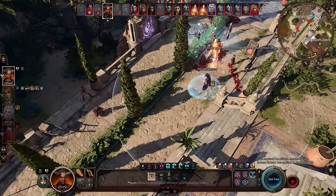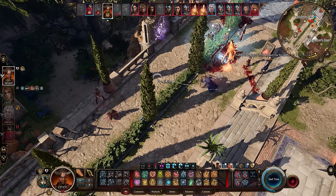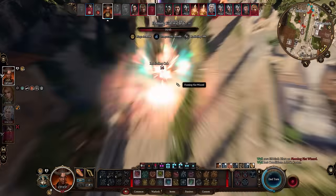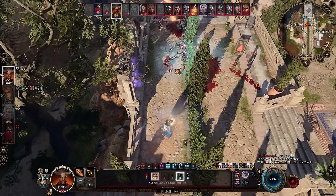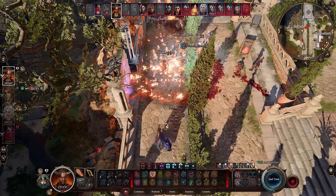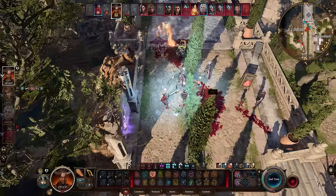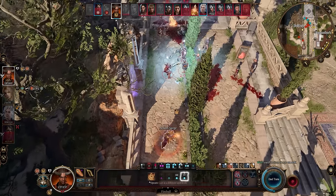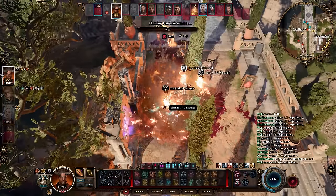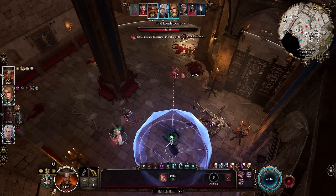Machine gun is definitely an understatement for how this build performs. At the start of a fight, activate the Arcane Battery and cast Haste on your character, increasing your actions to 2. In the first turn you already have 3 attacks. On the next turn you get 4 full casts: 2 from your main actions including the Haste bonus action, then use Quickened Spell to make Eldritch Blast consume your bonus action for a third cast, then press Action Surge from Fighter for a fourth. You can use any spell you want for that last slot — another Fireball, another Eldritch Blast — absolutely destroying everything.